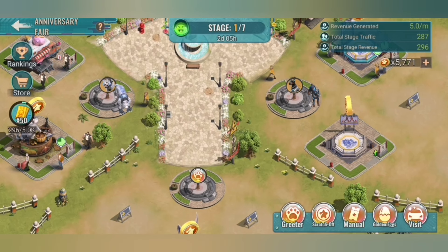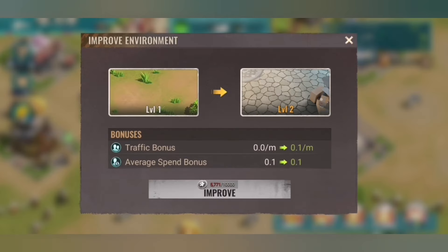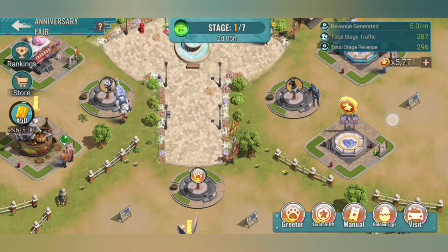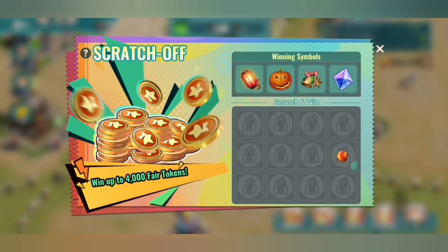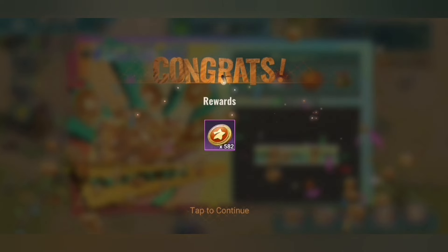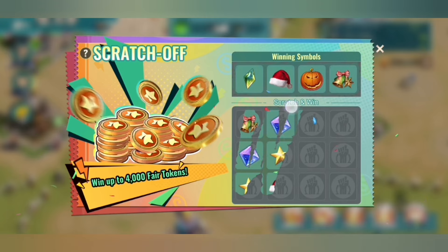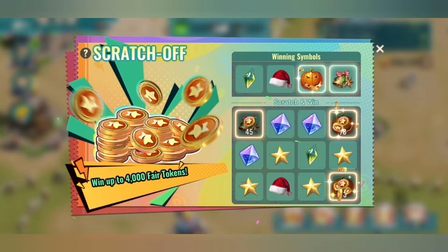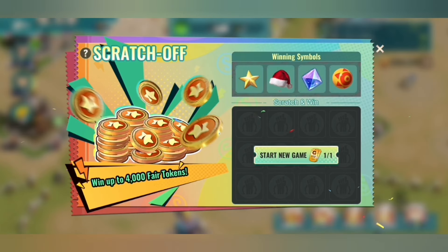You can buy more buildings and get more revenue per minute. You can also improve the environment — that requires 10,000 tokens and will increase traffic bonus and average spend bonus a small amount, but once you have the money it is worth it. Then there is scratch off, where you try to unlock prizes. That was not super great — up to 4,000 you can get, but I got 580. With vouchers you can start several games depending on the amount you have — could be quite good, but not this time. Winning symbols and more stars are what you want.